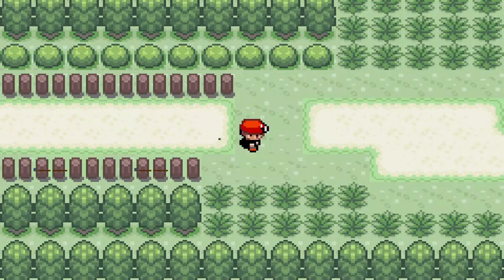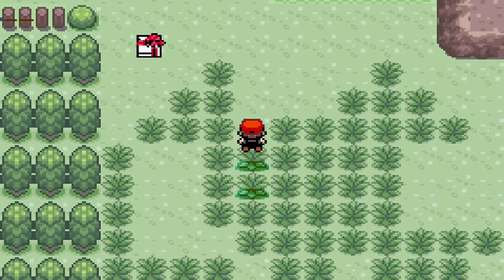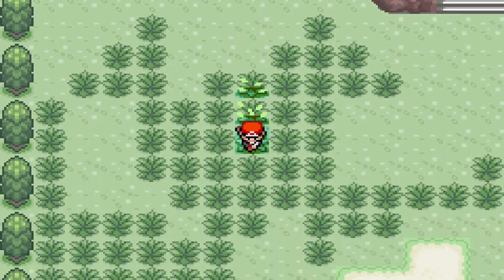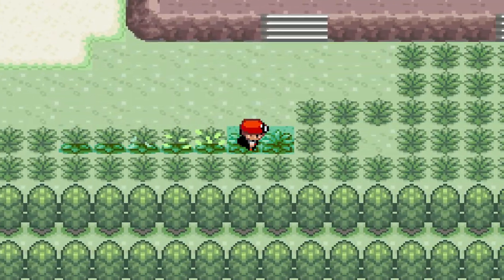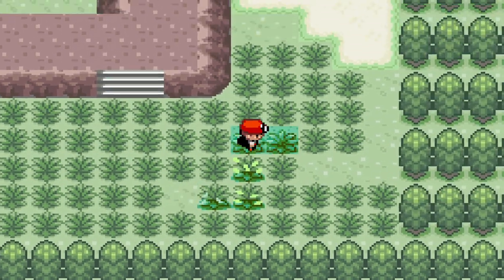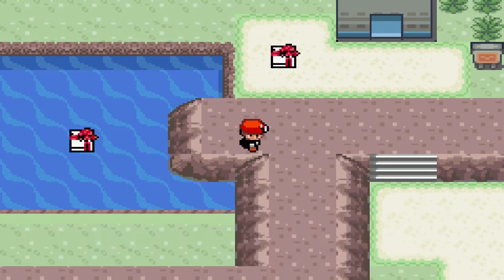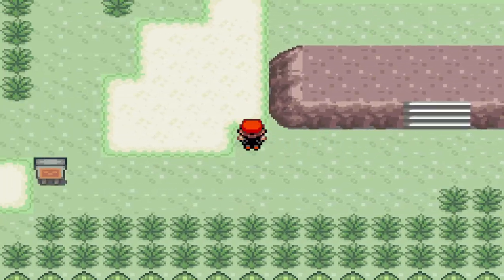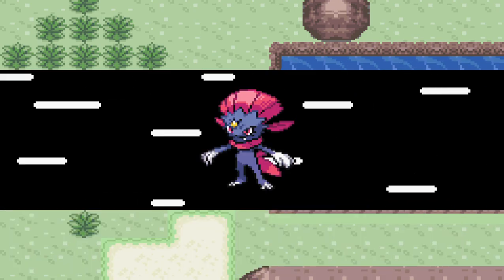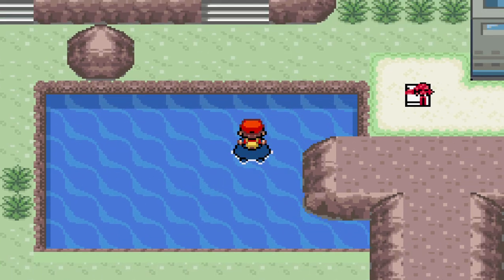We're left to check and hope that something might be there. There are always going to be some items lying around we can get for free. There we go — we see an item floating in the water. I'm pretty sure there's supposed to be some land here but it's fine. It's TM11 Sunny Day — hey, not too bad!